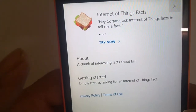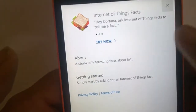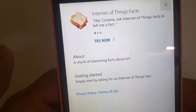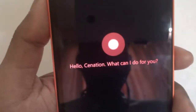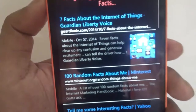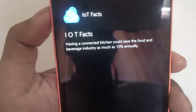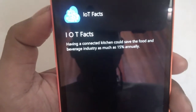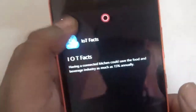On that page it says, 'Hey Cortana, ask Internet of Things Fact to tell me a fact.' You just need to click 'Right Now' and it will open in Cortana. Hey Cortana, ask Internet of Things Fact to tell me a fact. You can see it works just like that.